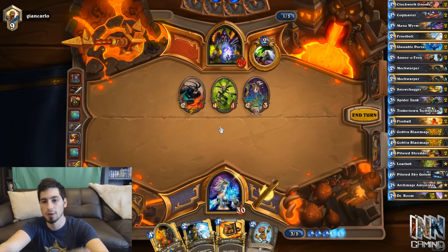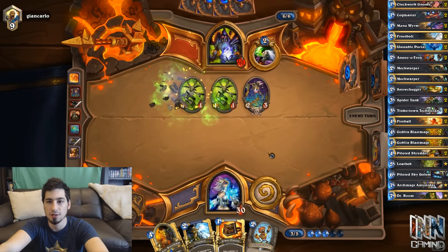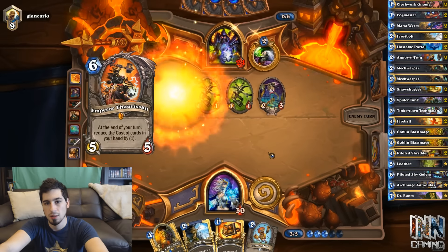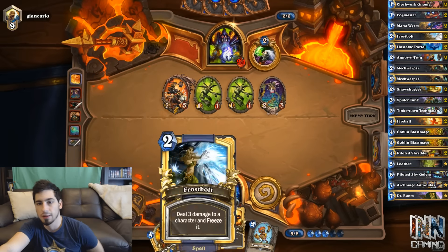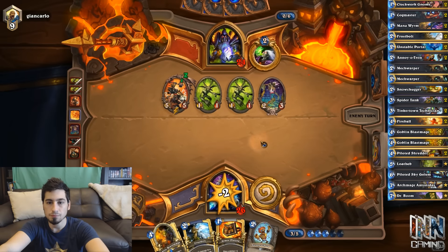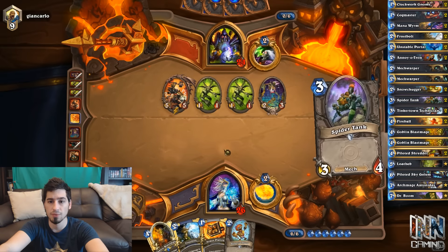I think we hero power and just hit the 2-1. We could Annoy-o-Tron, but we need the Mech for the Blast Mage combo. Unless he goes easy on us next turn, I do not see how we're going to win. Blast Mage won't even clear his field. Hopefully he at least kills these 2-1-1s. And there's an Emperor — yeah, he's definitely playing Reno Lock. He's playing 1-ofs of everything, and he's gotten really lucky with them. Double Mortal Coil — that's insane.